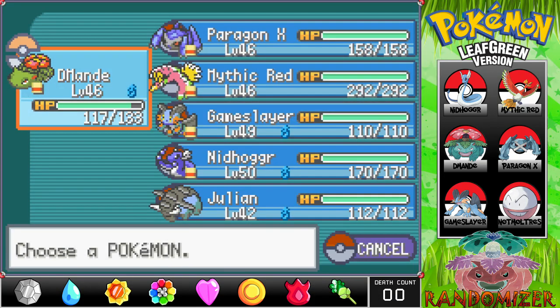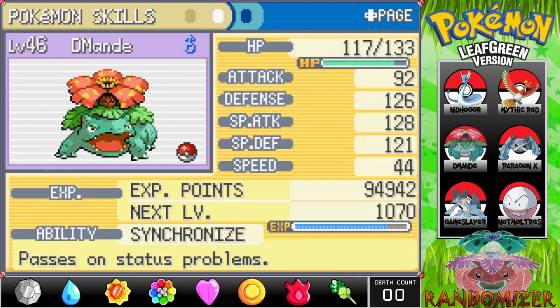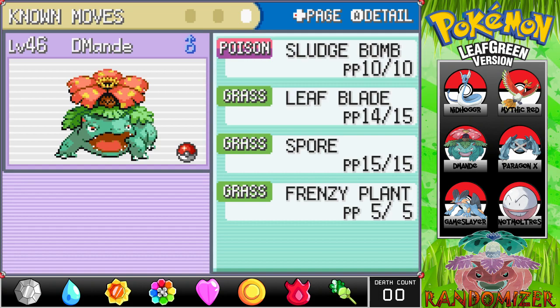With us we have D-man, our Venusaur — perhaps the most beloved member of our team among people who like Grass types, and he's brought me around too. His Defense and Special Defense are both ridiculous, his Special Attack even more so. His only weaknesses are how slow he is and his underwhelming HP for a Venusaur. His moves are Sludge Bomb, Leaf Blade, Spore, and Frenzy Plant, making him our capture specialist. We're hoping for a Pupitar in Victory Road.